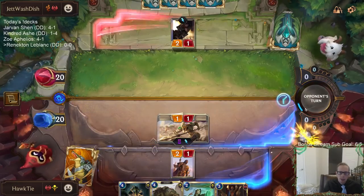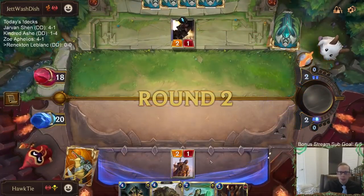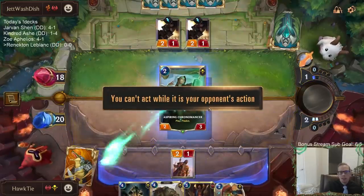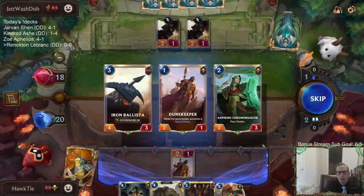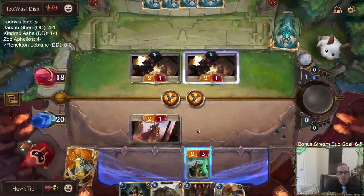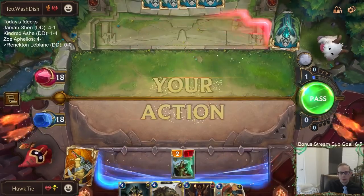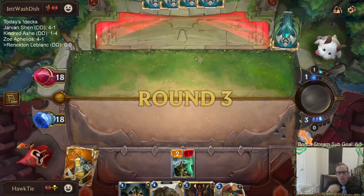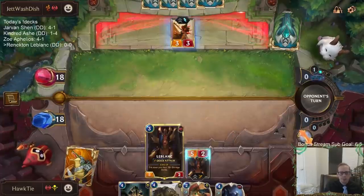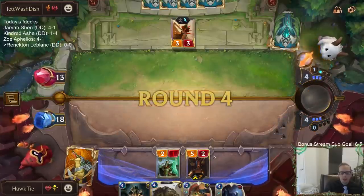I'm not going to trade those. My thinking is that if I don't trade them — like, they can still block this two-three. If they were going to play Legion Grenadier this next turn, this would help me out. I'm thinking about putting them all back. I'll just skip them, because I already have LeBlanc for next turn so I don't need the Iron Ballista. It is nice that you get to skip with Predict — you have the option to send them all back if you don't like any of the three.